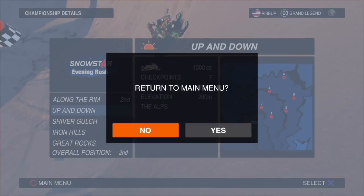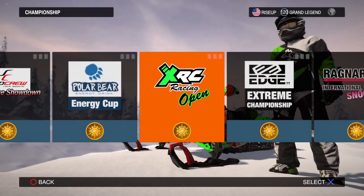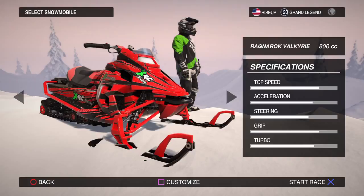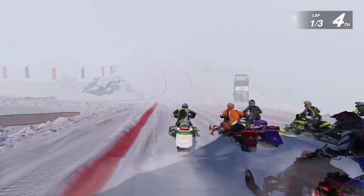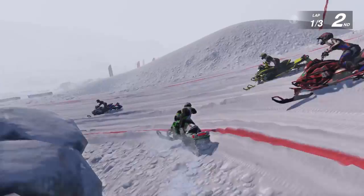Alright, back to the main menu. Next up is Snow Cross — Polar Bear Energy. Oh, this one's cool, the Scar. Lots of curves and turns. These are some of the different 800 CC vehicles available — I'll stick to my colors. The handling on these snowmobiles is so much better than the wave runners in Aqua Moto Racing Utopia, which came out a couple months ago on the PlayStation 4 by Zordix. Overall, this game is way better than Aqua Moto Racing — way better.